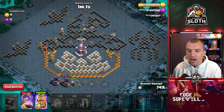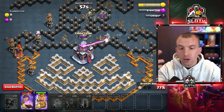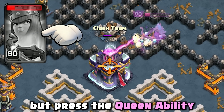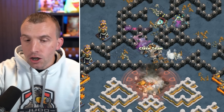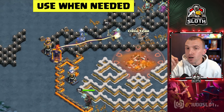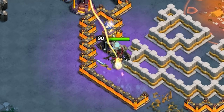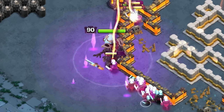Should you have any wall breakers left, it might take a little practice to know where those skeleton traps are — you can use them. Press the Queen ability when she gets onto the town hall; this gives her the best chance of dodging the poison, though sometimes she will go into it. You can hold the King ability until you need it, but once the town hall is down, you can use it at any point.